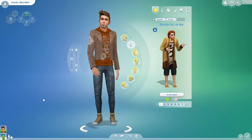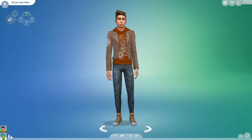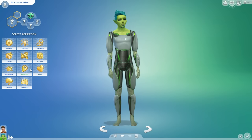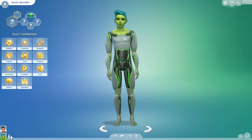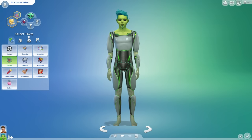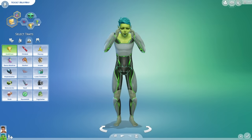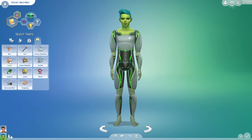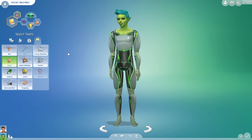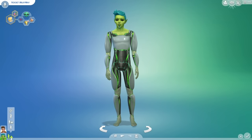So there we go — this is Rocket Milky Way, our alien, in his alien and human forms. Now let's make his traits. I want him to be a computer whiz because he's got to figure out how to get back home, so I'm going to make sure he's a genius. We're going to make sure he's ambitious so he constantly works to get back home. And then we're going to have him be a good Sim — a nice person so he won't attract any negative attention.